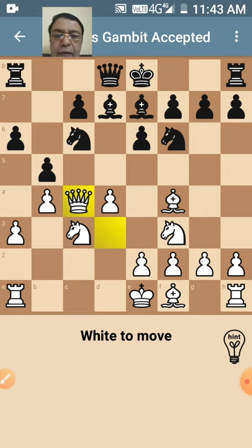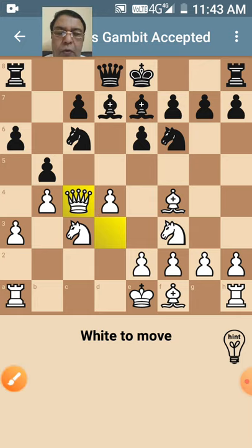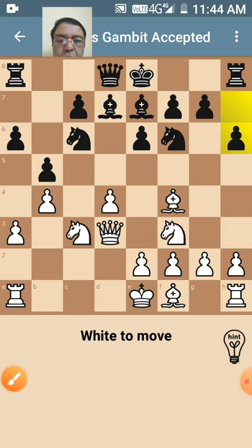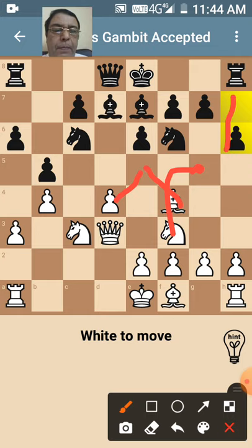The queen will now try to save itself and come to this square. The queen has come over here. In response, a black pawn has been moved forward because it does not want this white knight to come to this square and reach the front line. This black pawn has been moved because this square was unguarded — if the white knight had moved here, there were already two attacking pieces: one pawn and one white bishop. But only this portion was unguarded, which is why the black pawn moved forward.